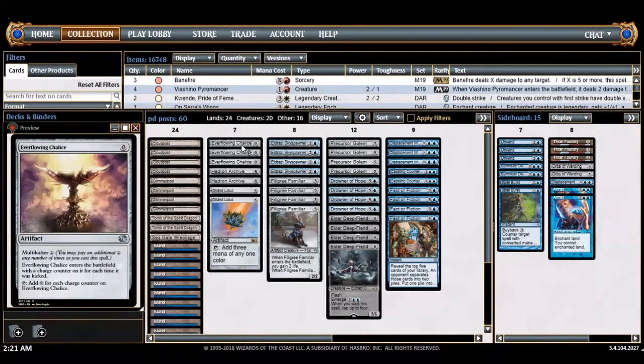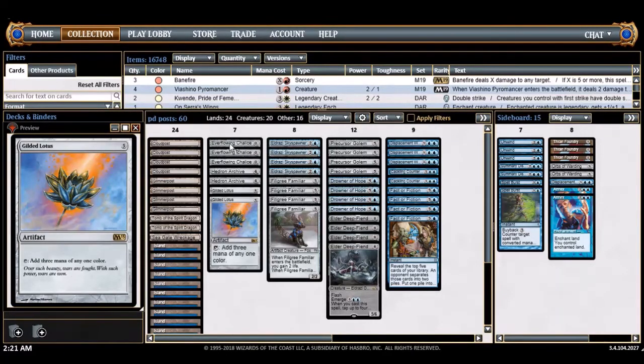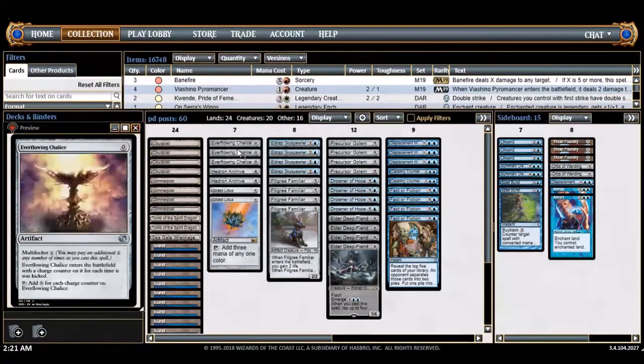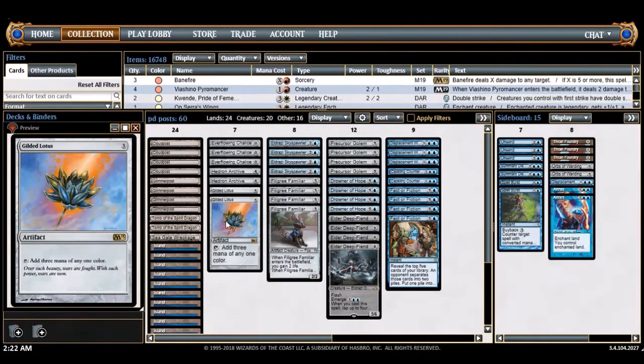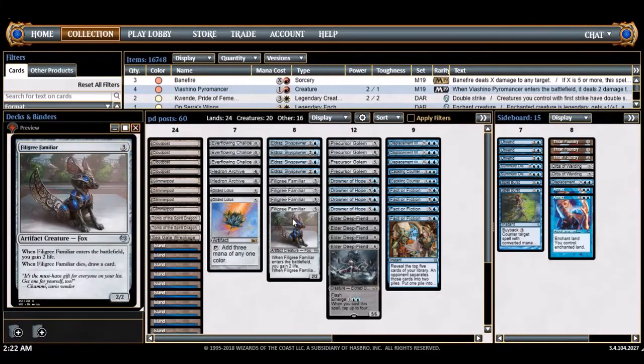The first section is ramp: three Ever-Flowing Chalice, two Heton Archive, and two Gilded Lotus. The Chalice and the Archive are pretty cool — the Archive you can just cycle when useless later, and the Chalice scales to itself. I had four Chalices at first but wanted a second Gilded Lotus because I had trouble getting blue mana sometimes. Gilded Lotus is a pretty sweet new addition to Pain Dreadful.